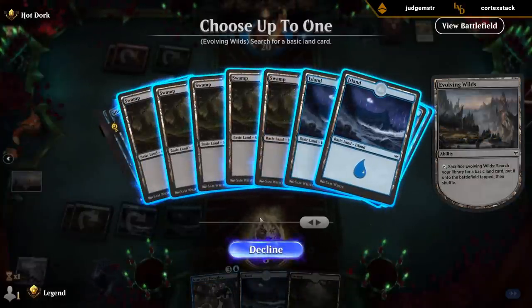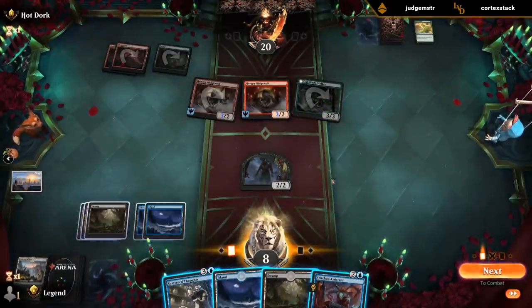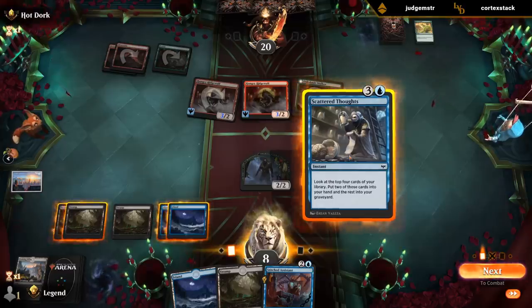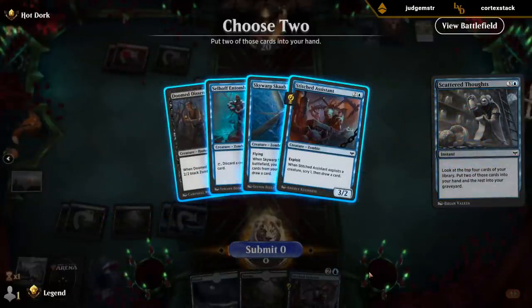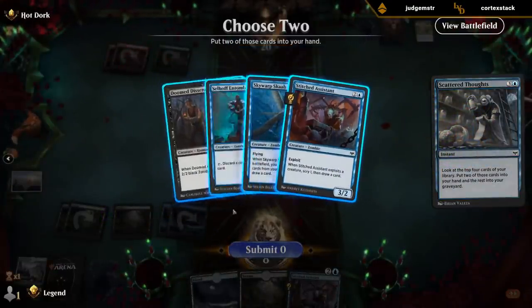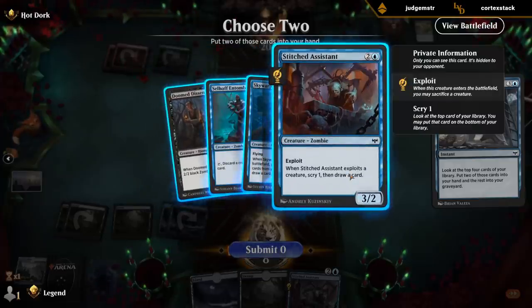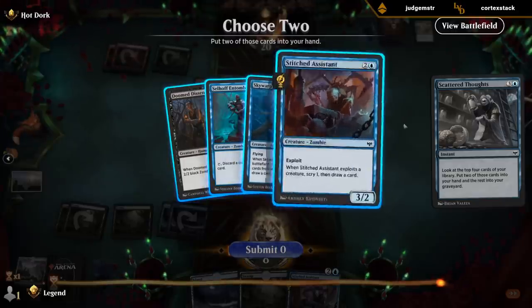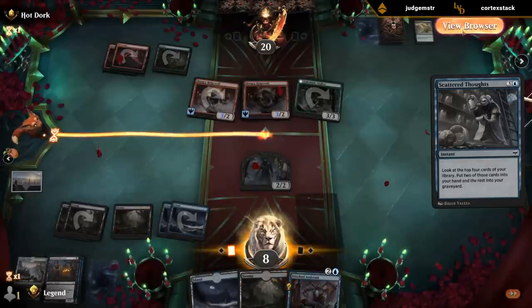I can Scattered Thoughts hoping to find the Chilling Grasp to tap something down. Could play Assistant without exploiting. I need to Scattered Thoughts, and then if I find any two-mana spell I'll be happy. We've got probably Scab and Doom Dissenter — play Doom Dissenter now. Alternatively, Dissenter this turn, then double Assistant next turn. But Scab actually stabilizes us whereas Assistant just trades at best. Two creatures going to the graveyard means the Scab will be enabled.